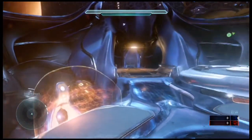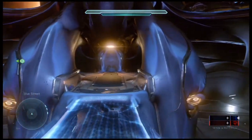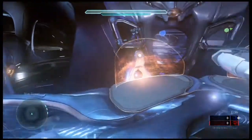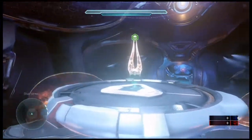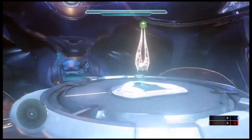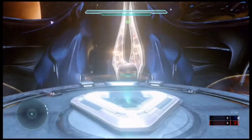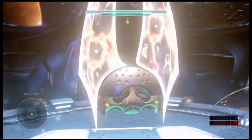Going over here — this is big tower; you can tell by the big gold lights. I think I saw on The Sprint, one of those episodes, that those lights will actually open up, but I don't think that happens here in the beta. Now here we go — this is Prophet's Bane. Let's get a good close look at this one.